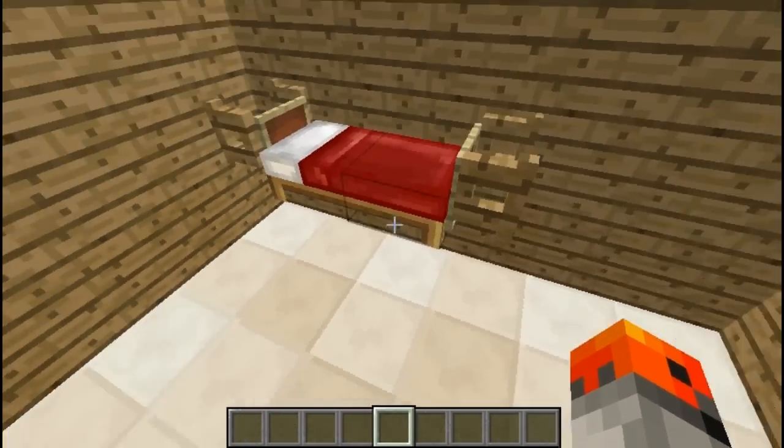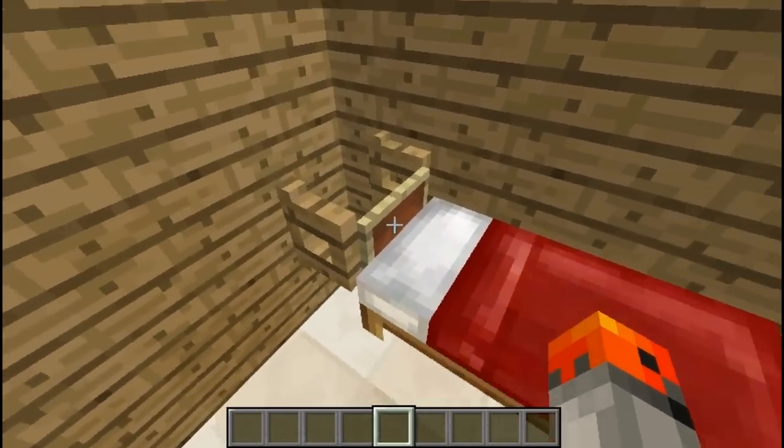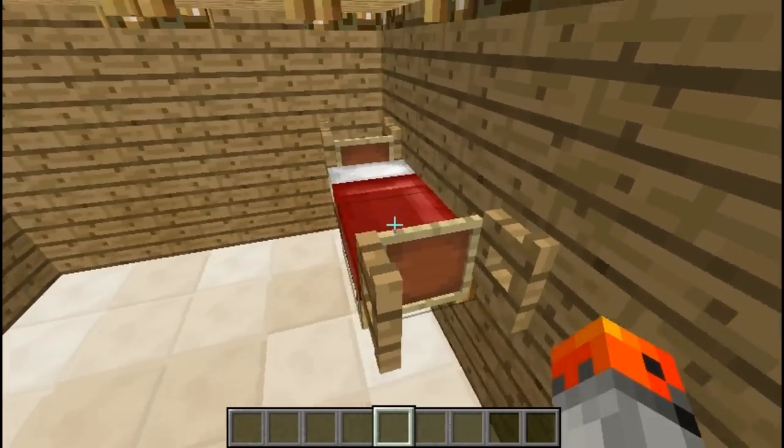Number 11. So here we have another design for a floating bed to make it seem like it's supported by something. And here we're also using item frames.